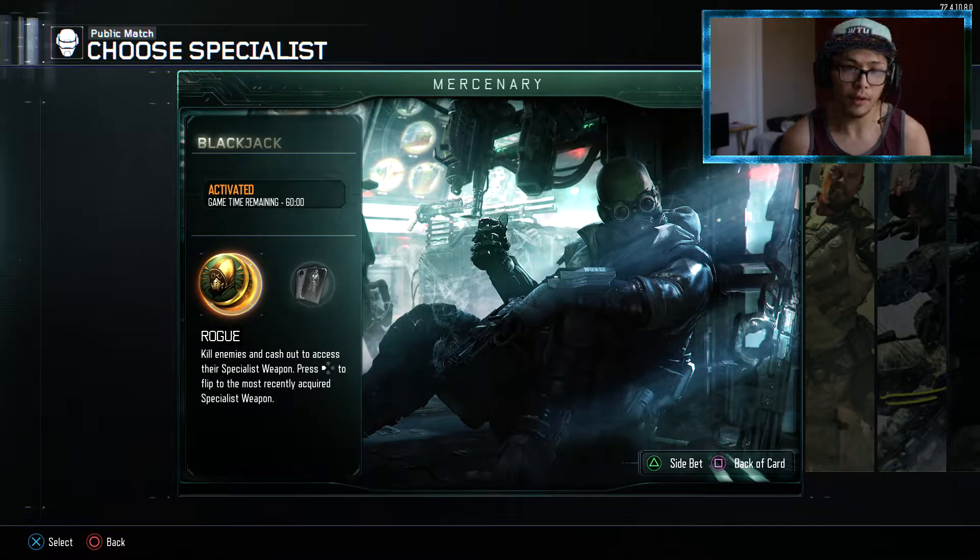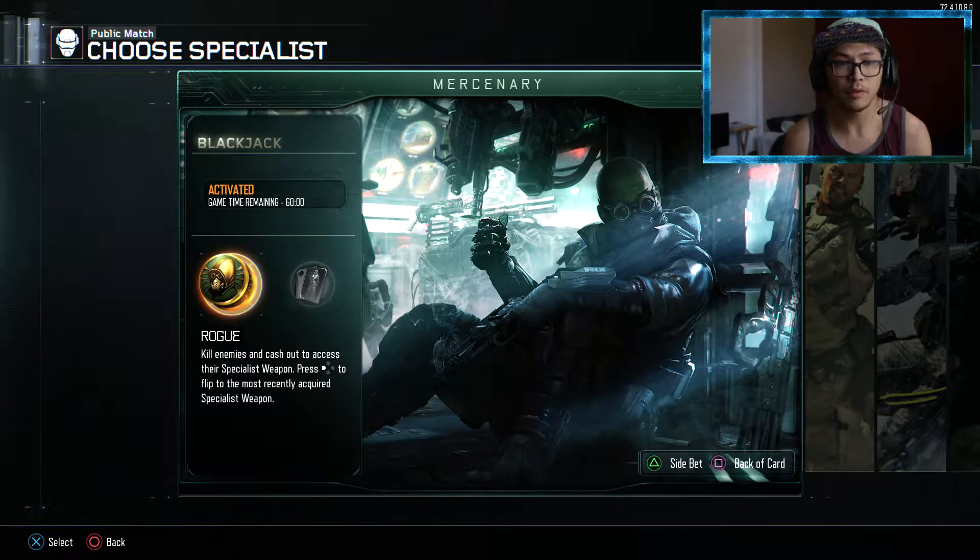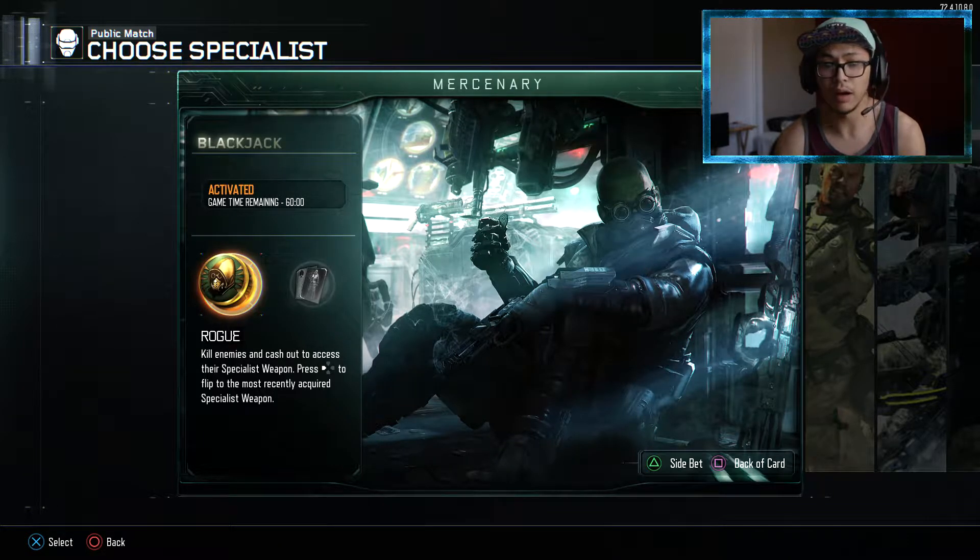We're gonna be starting off with the Rogue ability and then the next game we'll go to Gambler. The first specialist ability he has is: kill enemies and cash out to access their specialist weapon. So technically whoever you shoot, you kind of steal their specialty weapon. It says weapon and nothing else - I don't think you can steal an ability because an ability and a weapon are two different things. We're gonna give that a shot.